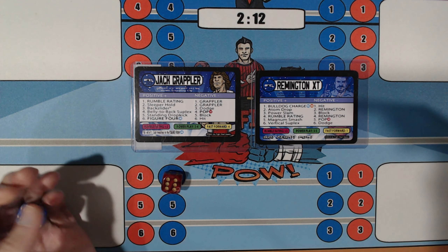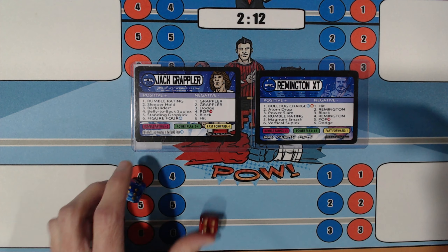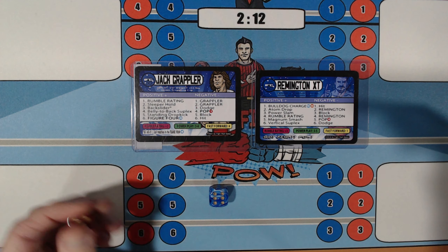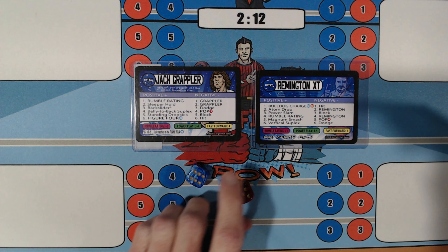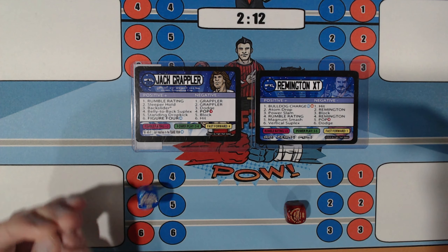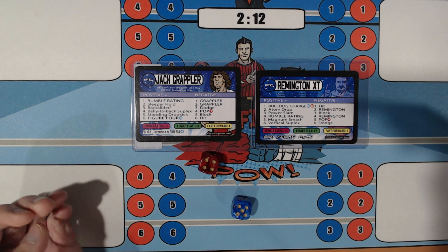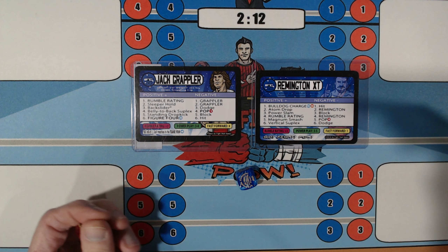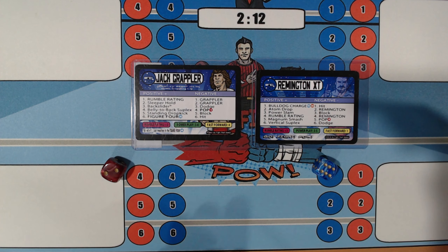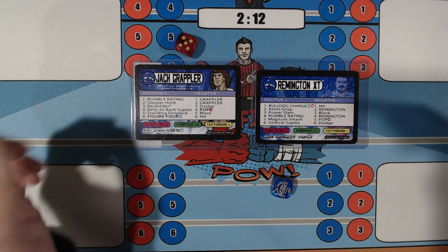5 — Magnum Smash. 6 — Hit. 4 — Rumble Rating; Remington XT stays on offense. Rumble Rating again; Remington continues on offense. 5 — Magnum Smash; 3 — Dodge. 6 — Vertical Suplex; 5 — Block. 6 — Vertical Suplex. 1 — Bulldog Charge; Jack Grappler's got to avoid a 1, a 5, and a 6; he gets a 3. 5 — Magnum Smash; 4 Pop — got to avoid a 1; oh, he gets the 1. He needs a 3 or a 4 to stay in this one — and he gets a 4, so he's still in. 1 — Bulldog Charge; got to avoid a 1, a 5, and a 6; he gets a 3. 6 — Vertical Suplex; 4 Pop — got to avoid the 1; he gets a 2. 1 — Bulldog Charge; Jack's got to avoid the 1, the 5, and the 6; he gets a 6. He needs a 3 or a 4 here — and he doesn't get it.